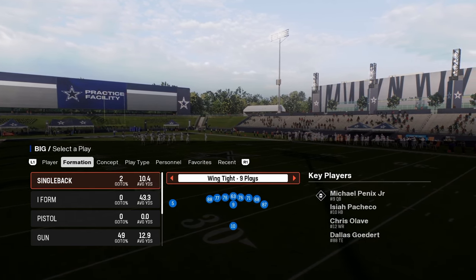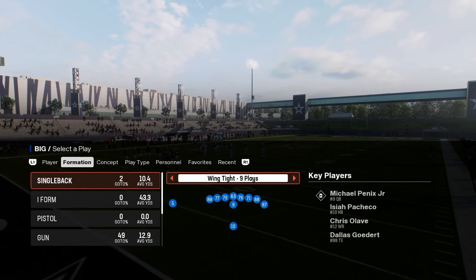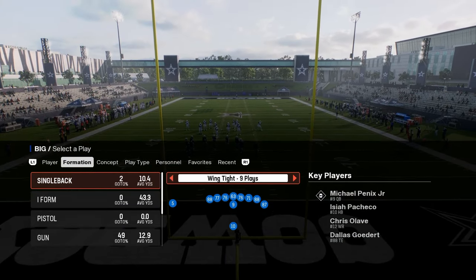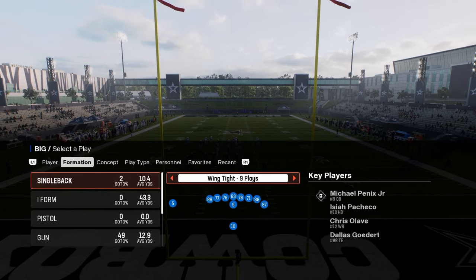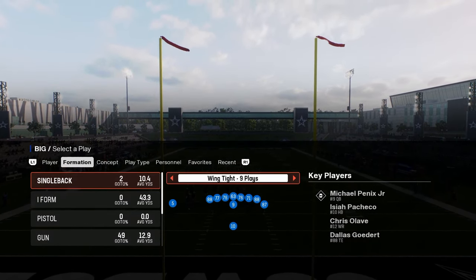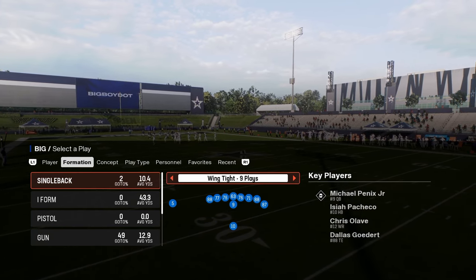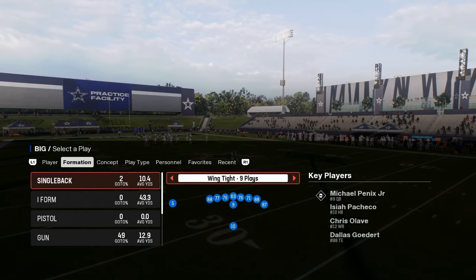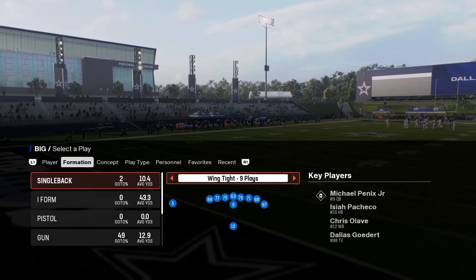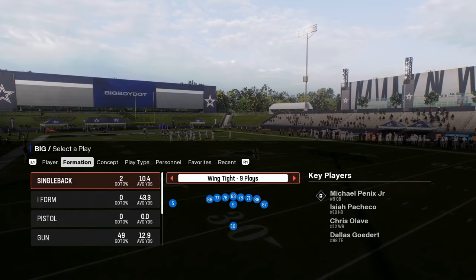Updated top five offensive playbooks in Madden 25. Number five on our list is going to be the Cardinals offensive playbook. I'm going to be showing you some of my favorite plays in each playbook. If you guys want to check out my full e-books, Madden or College Football, they're available in our school community at school.com slash Cody Ballard. Link is in the description below. You get everything by being a member for just $10, all the e-books, all the updates, everything you need to get better at this game.